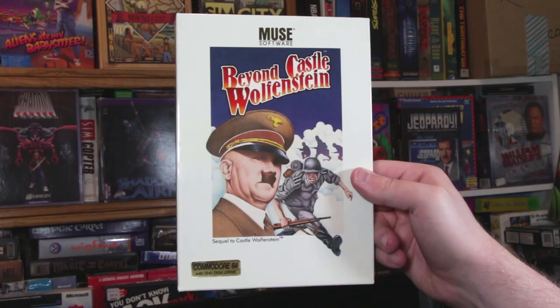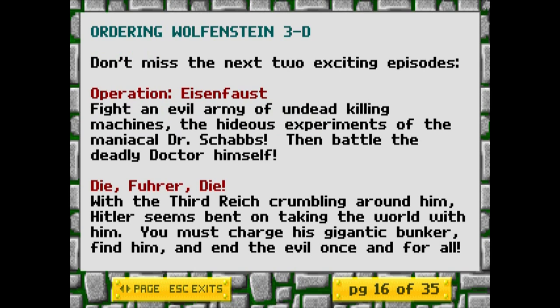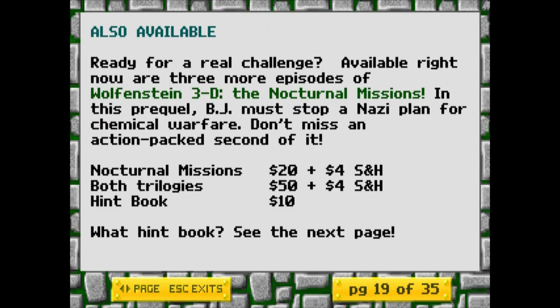While it was eventually ported to every capable gaming platform under the sun, Wolfenstein 3D was originally released as shareware on May 5th, 1992. Shareware meant you could download the first episode for free and pay $35 for the remaining two episodes if you liked it. Or for $50 you could get three more episodes on top of that, named the Nocturnal Missions, which act as prequel episodes to the first three.